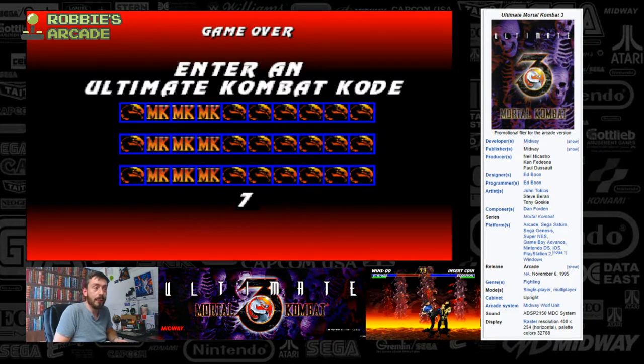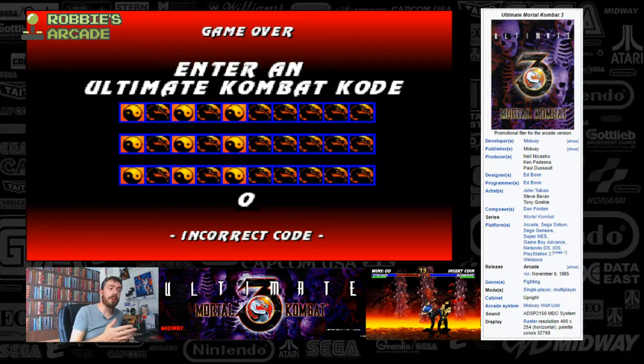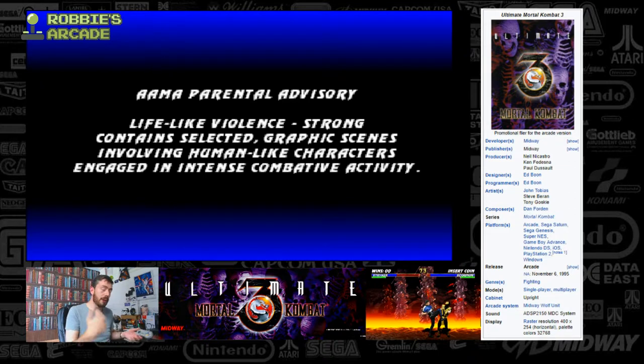Oh, we got a combat code! Not a clue what this is — let's have a look. There's your easter egg bonus segment. I do remember something about disabling throws. Didn't get anywhere anyway — imagine you were putting coins into the arcade, was that a way to get you back in? Anyway, thanks for watching.